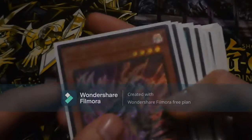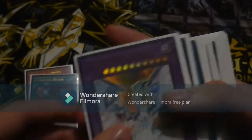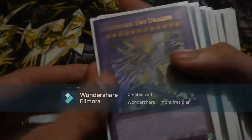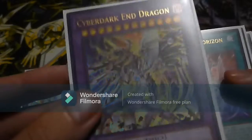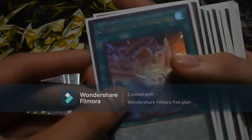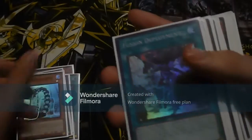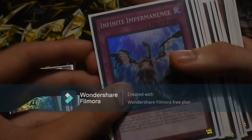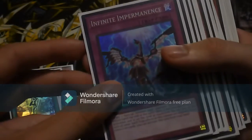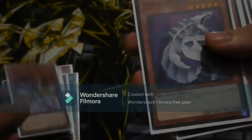Now let's take a look at the cards. We have Cyber Dark Chimera, Cyber Dark Realm, Cyber End Dragon, the new Cyber Dark End Dragon, Cybernetic Horizon, Cyber Dragon Herds, Fusion Deployment, and Infinite Impermanence.